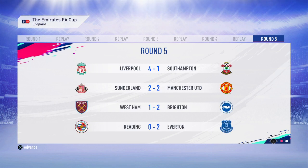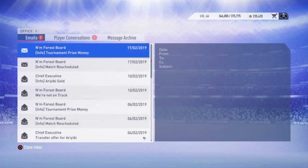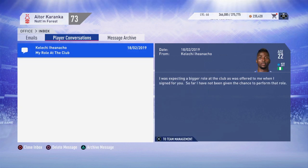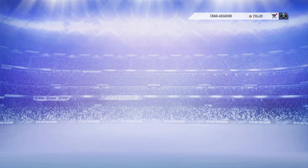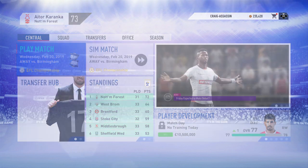Stoke beat Watford. Liverpool smash Southampton four goals to one. Sunderland draw with Manchester United — who do have that Carabao Cup final against us in just a few more weeks. West Ham losing out to Brighton two goals to one, and Reading have exited thanks to Everton. Wow, I'm still in shock after that equaliser. Let's have a look at prize money — yeah, that's going up as well.